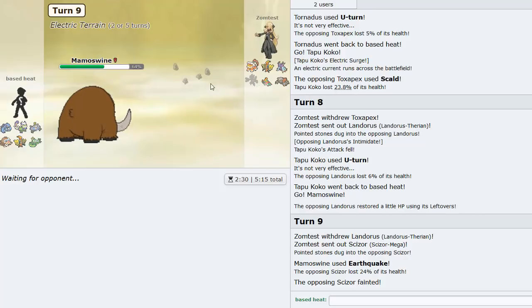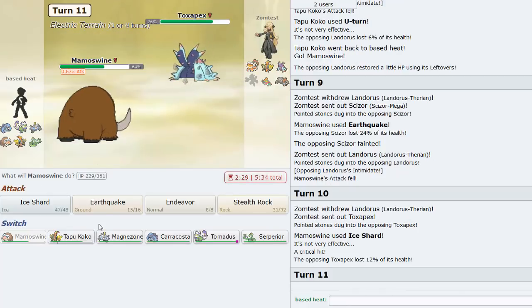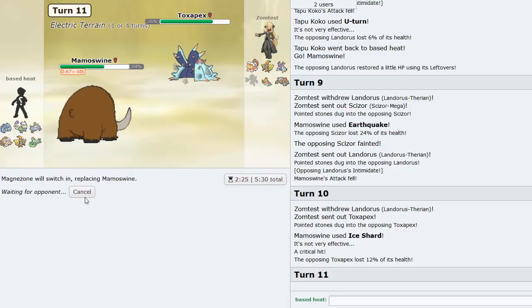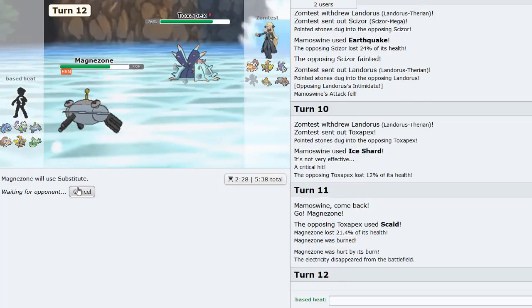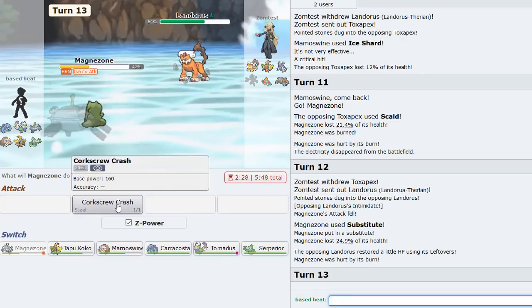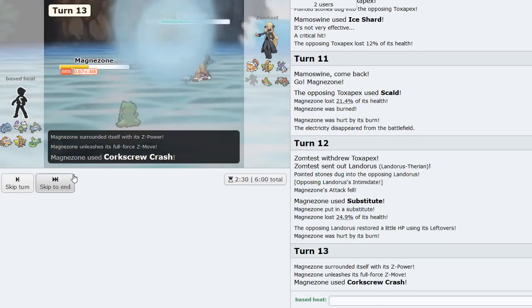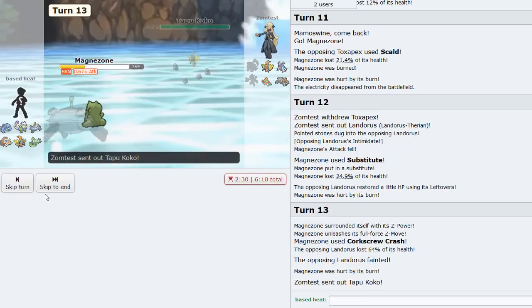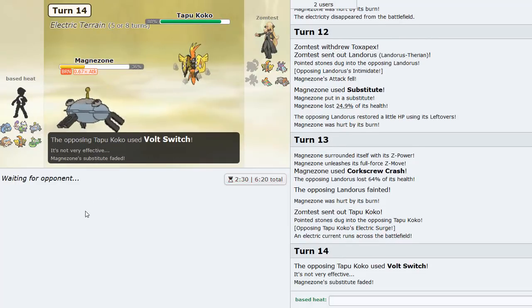Scizor is gone which is amazing. I Ice Shard and he goes Pex. I go Magnezone - he can Intimidate me but he actually goes for Skull Bash so I sub here. He goes Lando and I can now Corkscrew Crash and knock it out. If he wants to Earthquake it's fine - we're actually faster than him too. We knock out Lando.